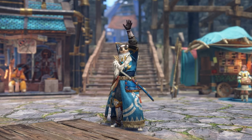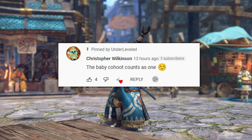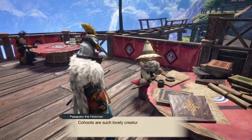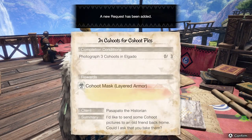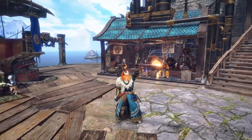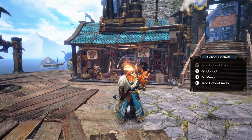Huge shout out to one of our viewers, Christopher, who told us about one of the Kohut locations that we missed. So you get the side quest 'Kahoots with Kohuts Pick' pretty early into the story, where a historian at the tea shop will ask you to take a photograph of three Kohuts in Elgato. Now, it's not as easy as just taking three photos of your Kohut, but instead three separate Kohuts. So here's when and where you can take photos of them.